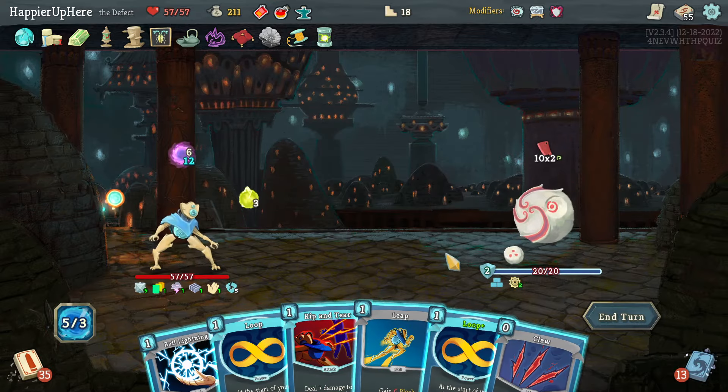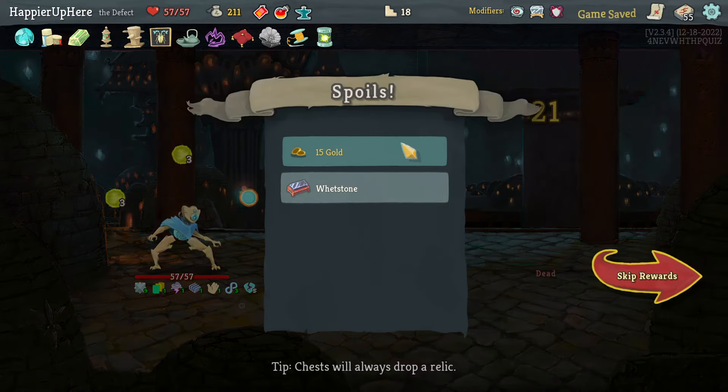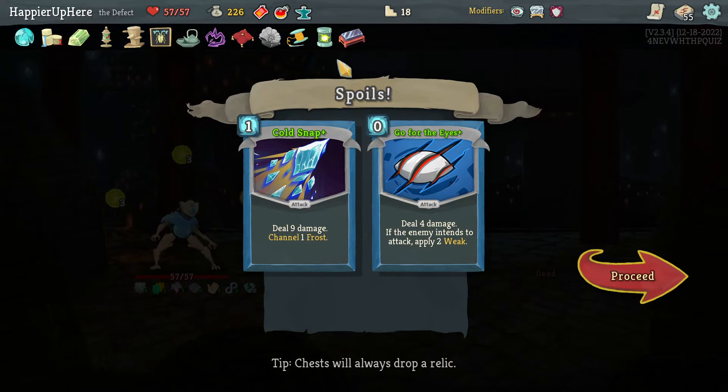Loop one, Loop two — that should be enough to kill with a Claw. Got a Whetstone pick-up with two random attacks: upgraded Cold Snap and Go for the Ice — not amazing but fine.